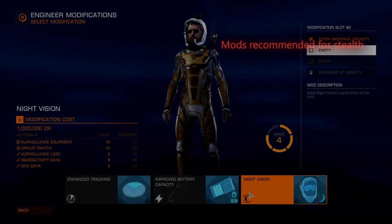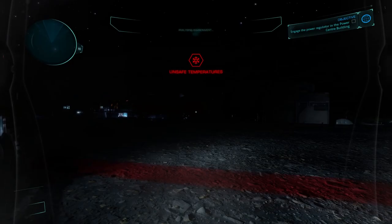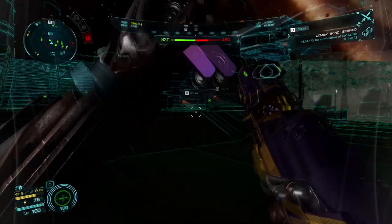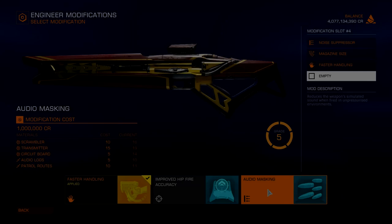Next up is Night Vision. This mod is a game changer and I recommend you unlock this as soon as you can. It is effective in complete darkness and will allow you to see with total clarity. Your enemies will have reduced vision meaning you can move about more freely and you'll never get caught off guard by them. It even works well in daylight as it will cancel out the low gamma effect that the game can have with shadows. Which suit you use this mod on is up to you — I have applied it twice, once to my Maverick suit and also to my main Dominator suit for combat.